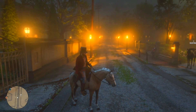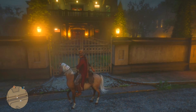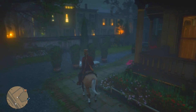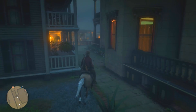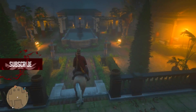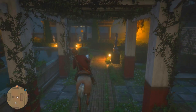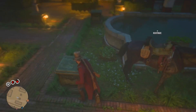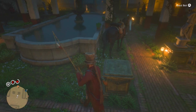Once we get to our location, make sure your horse is still following you and not just staying put. Go through those gates right there in front of me and go to the left or right side — it really doesn't matter as long as you can get to the back. Keep your horses close. I'd also suggest you buy some varmint rifle ammo and some throwing knives as well.